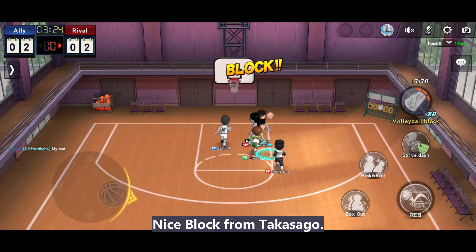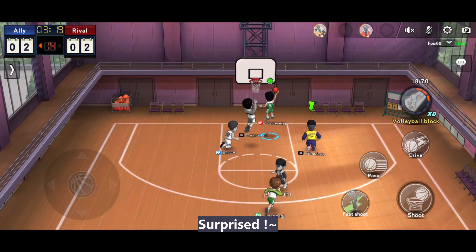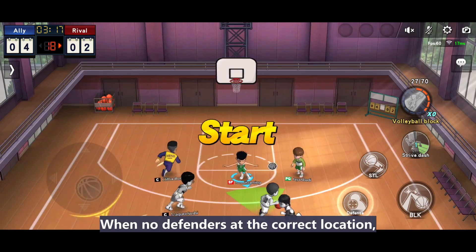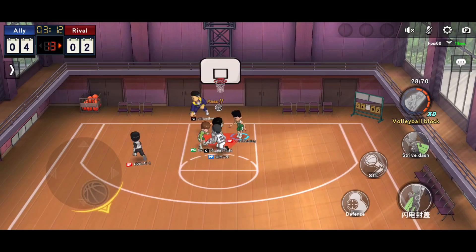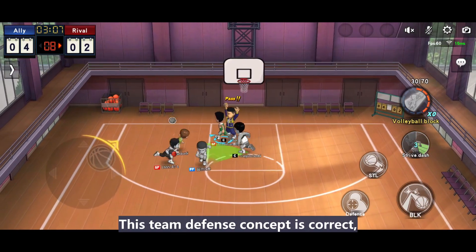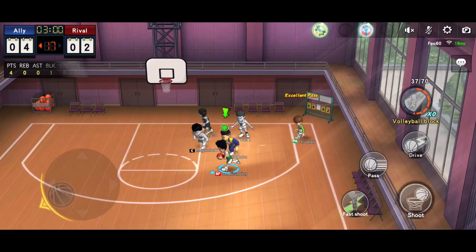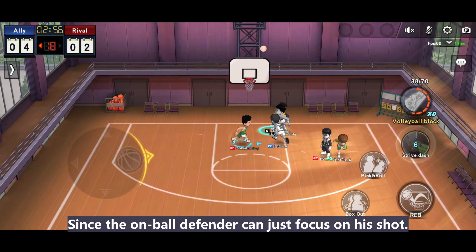Nice block from Takasa Go. I will just focus on blocking shots and leave the rim protection task to him. Look at my ninja layout — this is the simplest skill yet effective. When no defenders are at the correct locations, they are unable to stop this kind of simple move. Nice block from Kenji — don't underestimate Shotty. This team defense concept is correct: when the scoring move is not allowed and they can't pass, everyone can try to block the shot. That's why I mentioned 2 rebounders formations shouldn't be a problem to defend Shohei Sakuragi, since the on-board defenders can just focus on his shot.